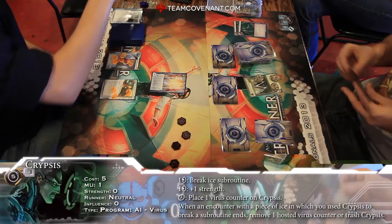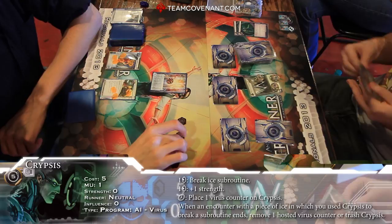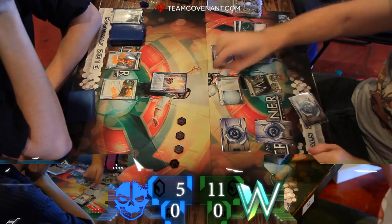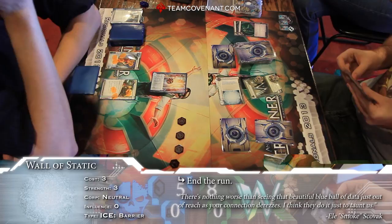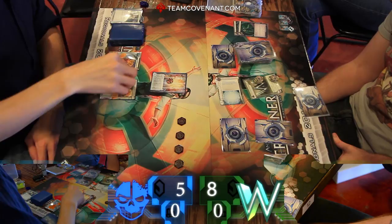And winning. So back over to Grant. Put out a Krypsis, put a counter on it. Looks like we're about to make a run. Going to run HQ. Wall of Static rezzes up. We'll see if Grant wants to pay Krypsis to get in there — I'd be surprised if he did. I think at this point maybe just bounce over to R&D and see what's up. Looks like that's what he's going to do.